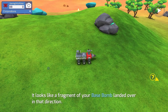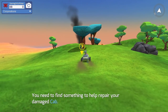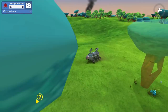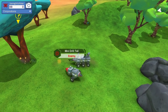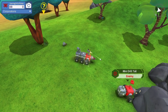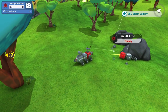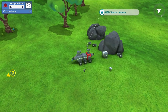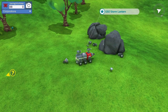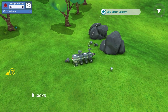It looks like a fragment of your base bomb landed over there. Let's go find what the heck this question mark is. I'm assuming we've been given a drill on the front — can we drill? Mini drill trail — get out of here! Can we put some of our firing to use? We can — let's stick a drill on the back too. We've got more wheels, so let's just go crazy. We're going to be like a flipping centipede of a tank that just crawls everywhere.